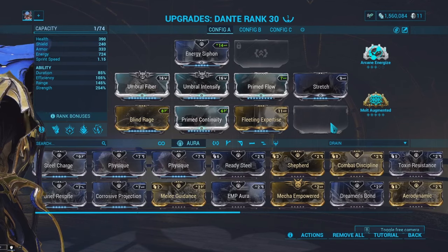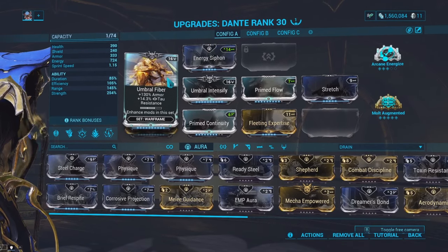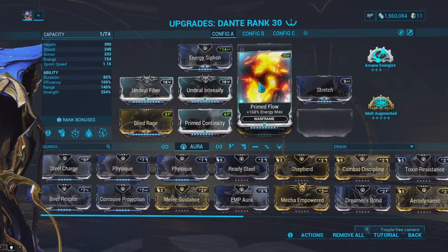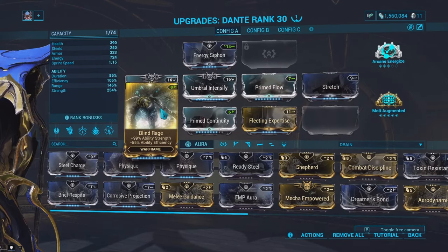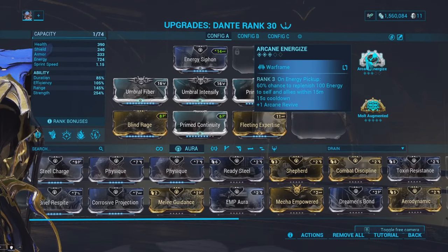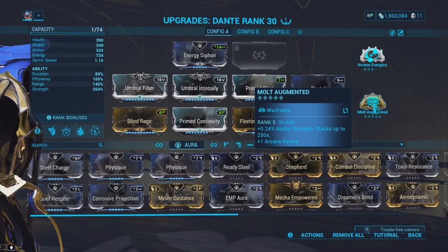For the aura mod I've got Energy Siphon because getting energy per second never hurt anybody. I've got Umbral Fiber for extra armor, Umbral Intensify for extra ability strength, Primed Flow for extra energy, Stretch for extra ability range, Blind Rage for extra ability strength, Primed Continuity for extra ability duration, and then Fleeting Expertise for a bit more ability efficiency. For arcanes, I've got Arcane Energized for a chance of getting more energy per orb pickup, and Molt Augmented to increase my ability strength per kill.